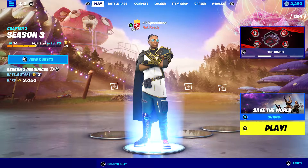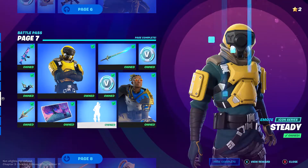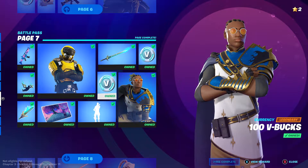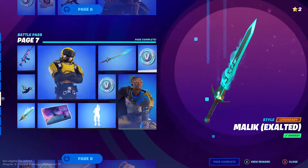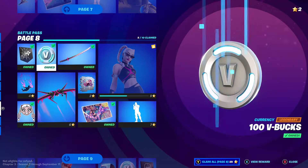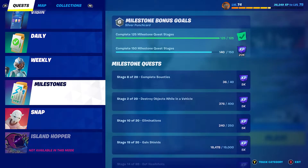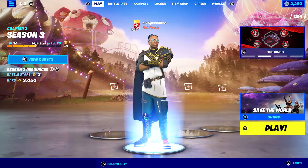I decided to do the Malik skin because it's the most recent battle pass skin I own, and I also managed to get his exalted style as well, so I was waiting to do that. The next one I can get is Sabina, which is a few tiers away. Obviously new weeklies came out as well, so I've got some new ones to do, and also I have the island hopper stuff to do.